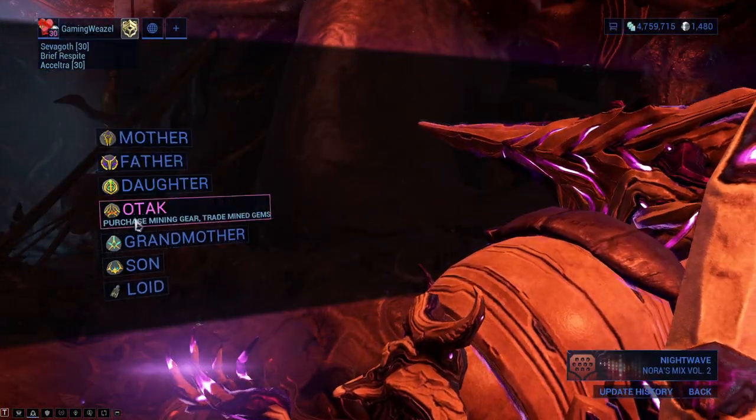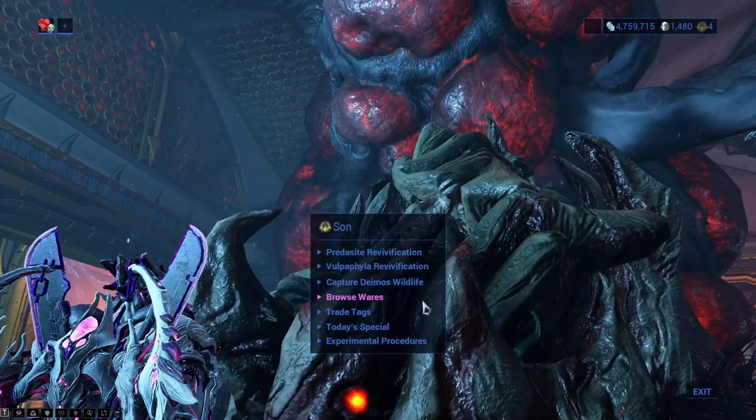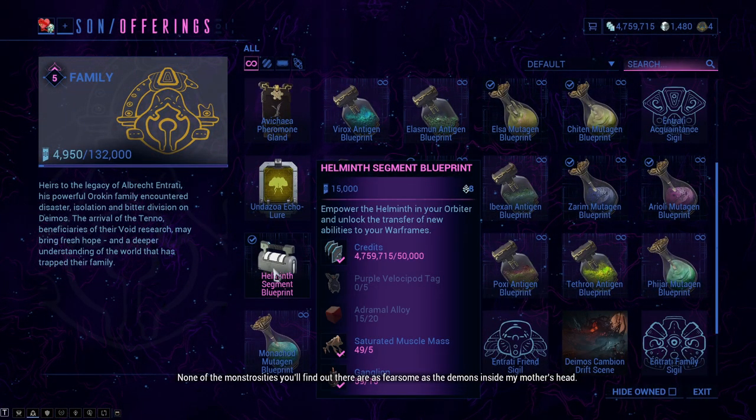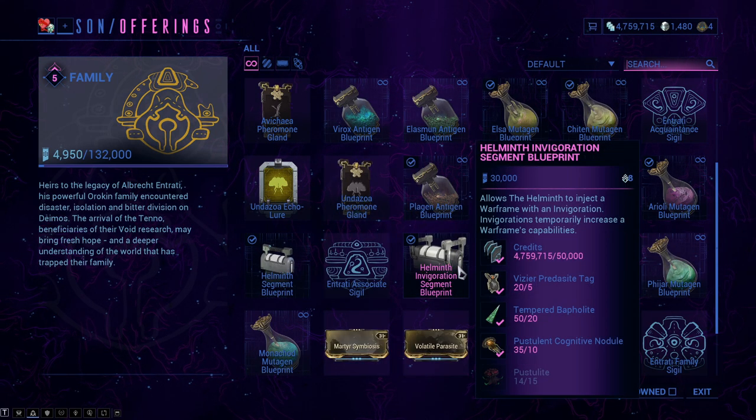When you go to the Necralisk, fast travel to Son, browse his wares, and right here you're going to see the Helminth Segment blueprint. You need a couple of resources — purple Velocipods are probably the most tricky ones to get; you need to tranquilize Velocipods for this. But other than that, it's pretty much plain and simple.